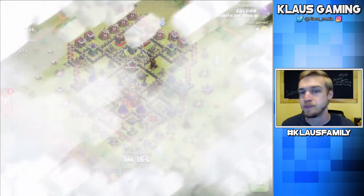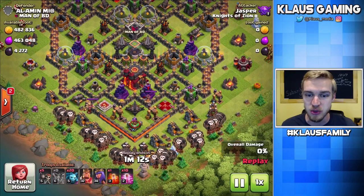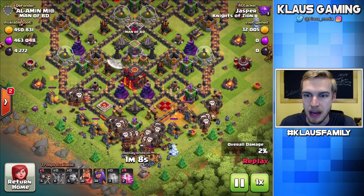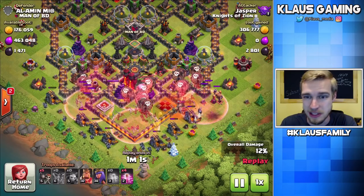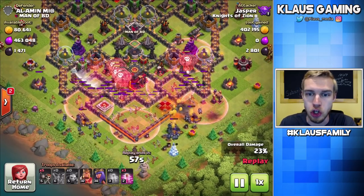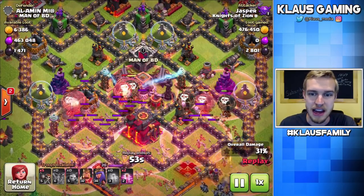Look at the previous attack — amazing loot once again, 4,200 Dark Elixir. And this was one of those super easy ones where all the Dark Elixir is in one little spot and I barely need to use any spells. There's occasion for using all of your spells, but for the most part I try to avoid using all my spells if I can, because typically my spells take longer to cook than my troops. So if I save any spells, it makes the next attack come a little bit quicker.